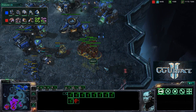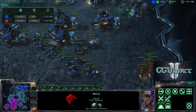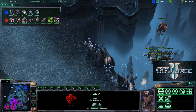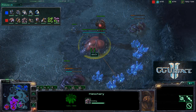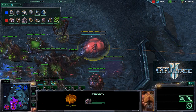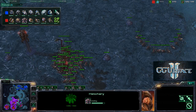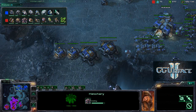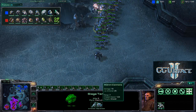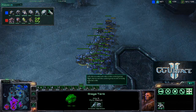Two Missile Turrets are going up as the Mutalisks try to pick off an SCV — very close to death but not quite. Army supply is 110 to 116, very even. Two additional Hatcheries are going down, giving Savior four total — a lot of production. Many Zerglings are being made, some of which will morph into Banelings. The Terran player has a sizable force of Marines, Marauders, and Tanks moving forward, with two Medivacs incoming.